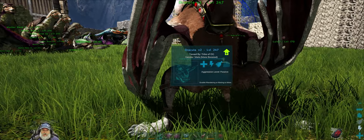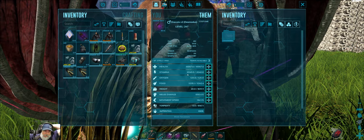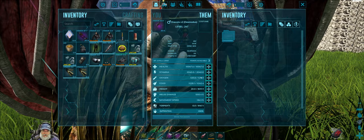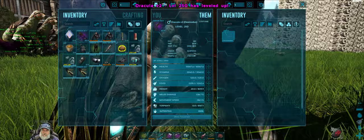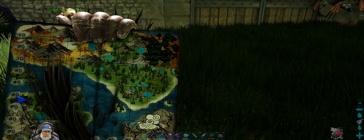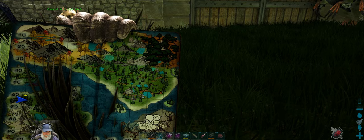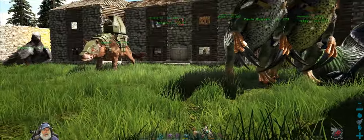We'll take Dracula version 2 with us. I've also gone through and culled my older Desmodus and have the best ones we're using now. You got some points — let's put all those in melee. I'm going to get that ammo made up and then meet you guys over where the Bassey is. It's way over to the east, right about 35, 95 in that area. See you guys over there and we'll get ourselves a Bassey.